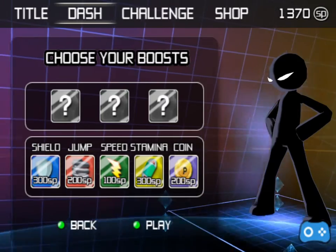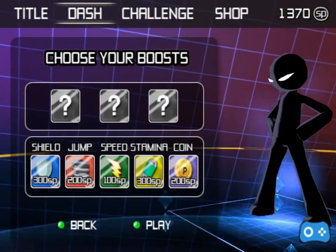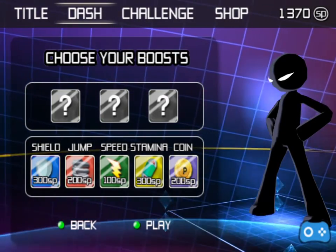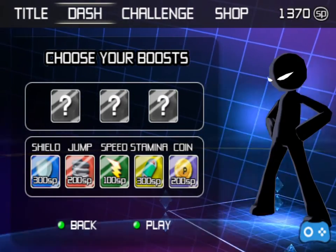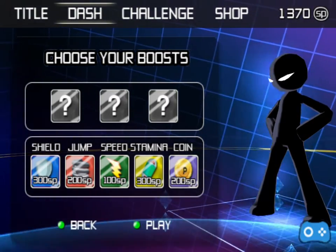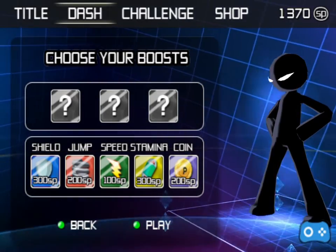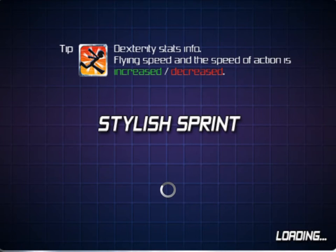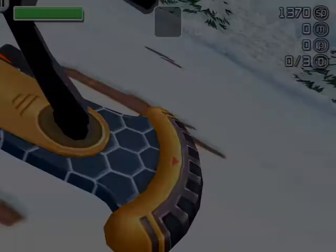Okay so I get to choose my boost. If you guys remember, I explained these: there's the shield, the jump, the speed, the stamina, and there's a coin which I think gives you more points. But for each of these boosts you gotta spend SP points, and since I want to save up for some of the stuff in the shop, we're just going to click the play button and wait for the game to load. I love this little guy, he's so cute.